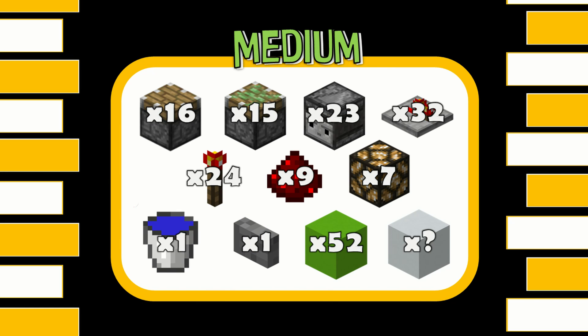For our medium build you're going to need 16 regular pistons, 15 sticky pistons, 23 observers, 32 redstone repeaters, 24 redstone torches, 9 redstone dust, 7 redstone lamps, one water bucket, one stone button, and 52 blocks for redstone to go on, plus however many blocks you need for decoration.